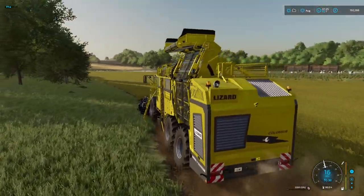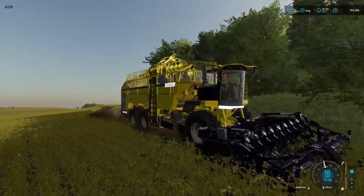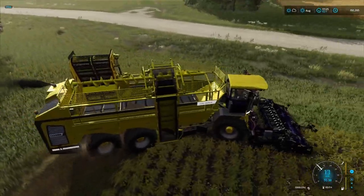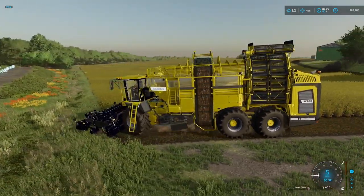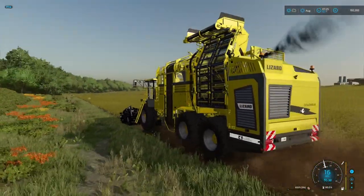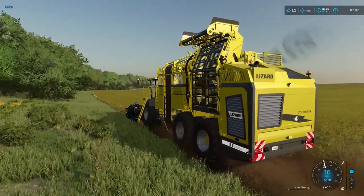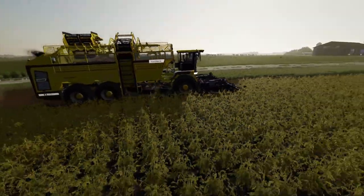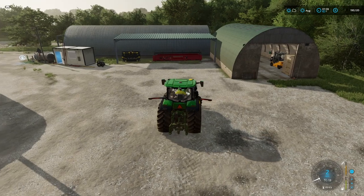We're harvesting at a reasonable pace — probably about 16 miles an hour. We'll probably get pretty much close to three headlands done before we need to empty it for the first time — that's when we'll start shuttling. Looking good — just catching the cow field we got going in the last episode. The problem with harvesting early in the morning is the shadows, but we'll try our best.